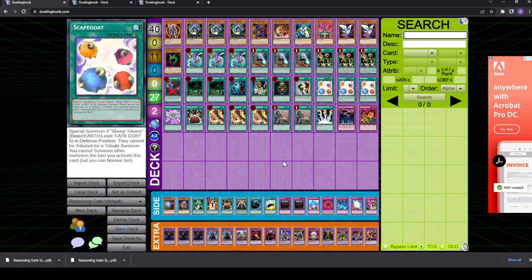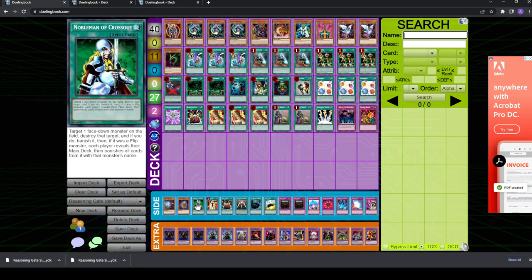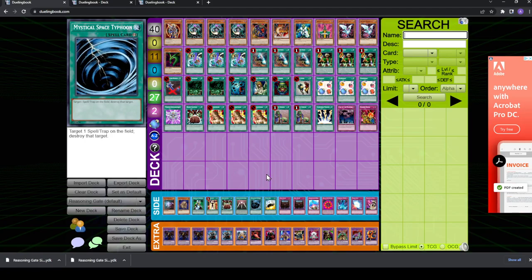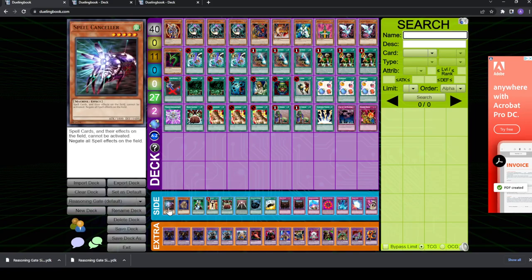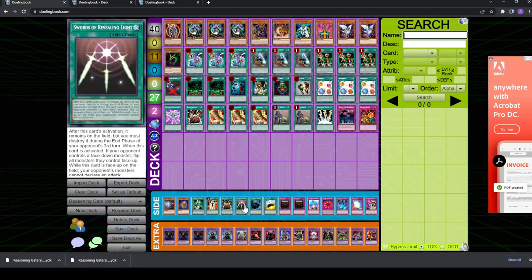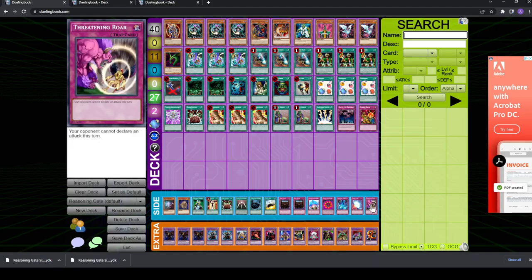The side deck is mainly built to deal with aggro or warriors, chaos, burn, and control — mostly all the decks. The deck has the easiest time with control decks. For the Mirror Match, I have Spell Canceler, Swords of Revealing Light, these generic trap cards, and Threatening Roar. The cards that usually come in against the Mirror Match are definitely Spell Canceler, Swords of Revealing Light, Threatening Roar, and then maybe some of the other traps.